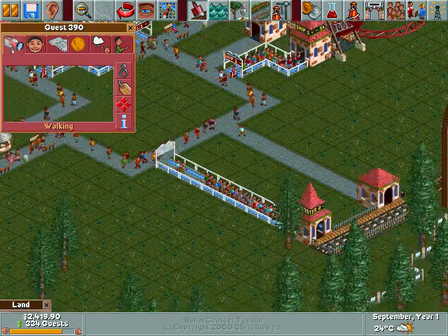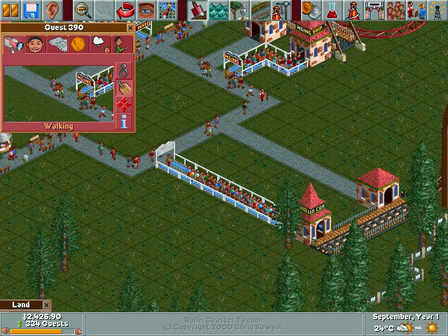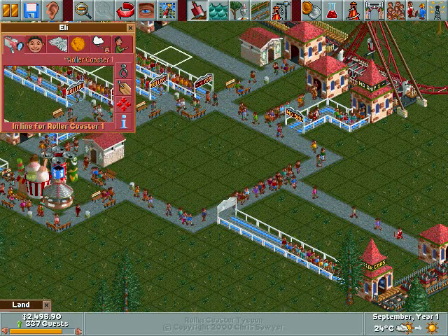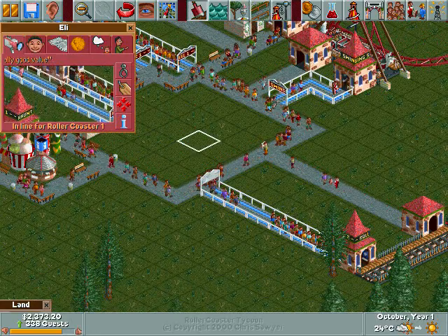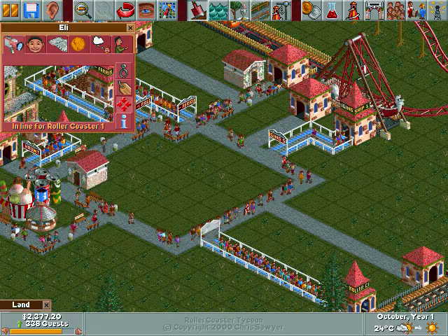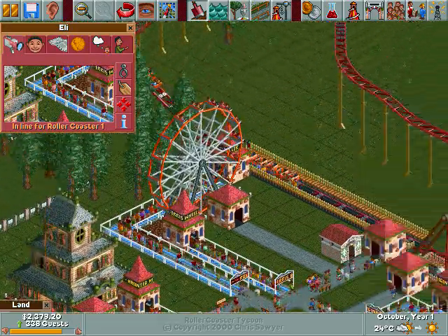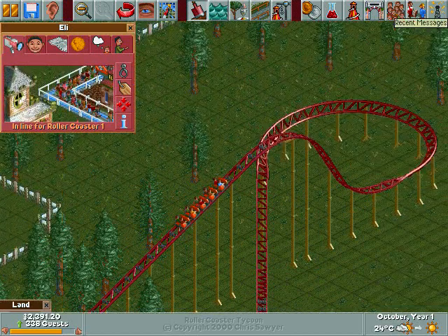And you can also name the guest. Let's name this guy — I'll name him after myself. I'll name him Eli. Yeah, my name's Eli. So you can name your guests and go to the location of the guest. Oh, he's going on Roller Coaster 1 now. You wouldn't catch me dead riding a roller coaster like that.